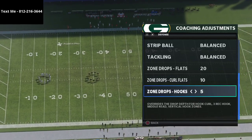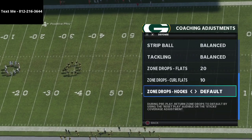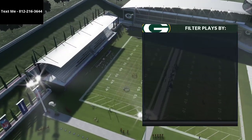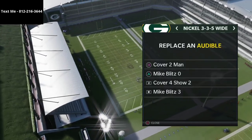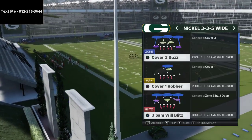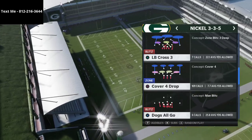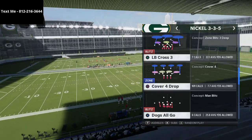For hook curls, I love having these on five yards. I used to leave them on default, but I think five does a better job of jumping underneath routes — quick hitches and things like that. The defense we're going to audible into is cover four show two out of the 335 wide defense. Cover four has become my new favorite way to play defense. I've also been spending time working on it out of basic nickel 335.